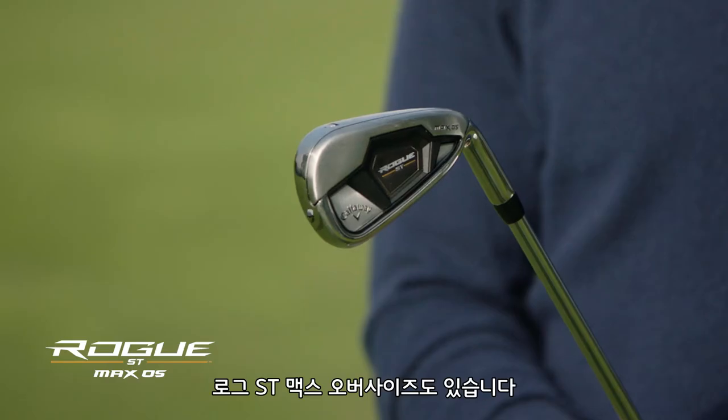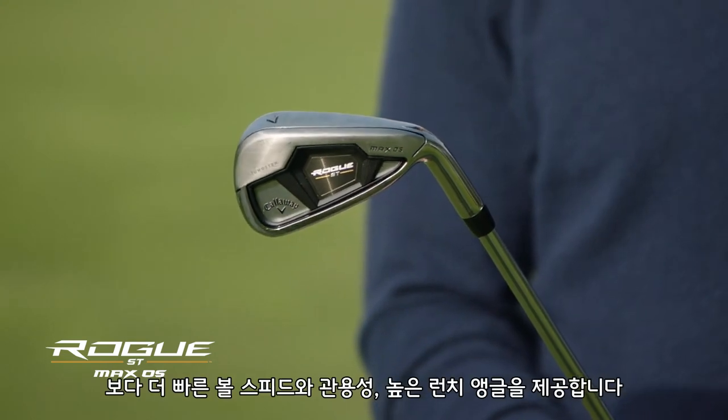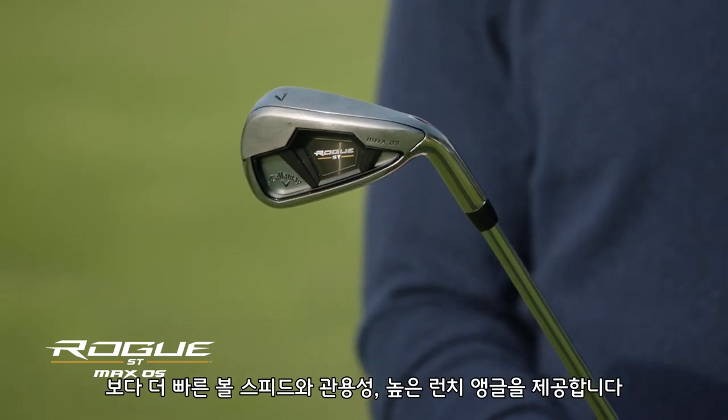Then you go into the missile launcher, which is the Rogue ST Max Oversize. That's also a mid to high handicapper iron, but it's for people looking for even more ball speed, more forgiveness, and even higher launch.